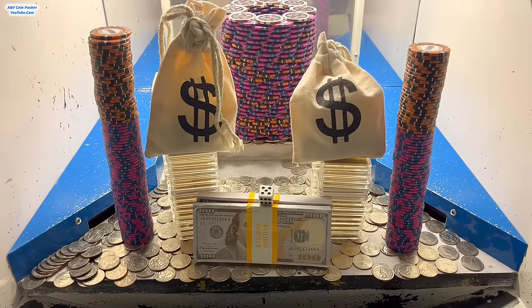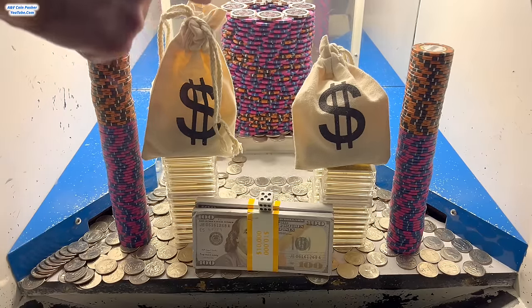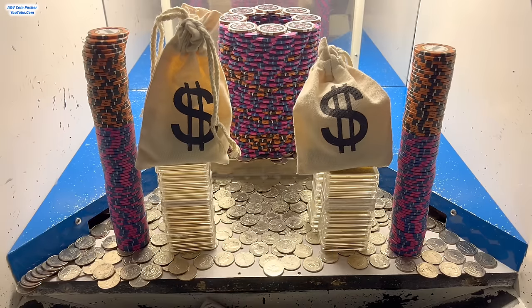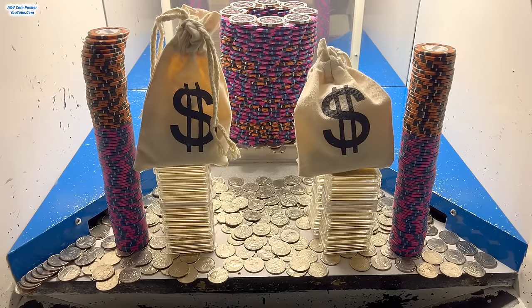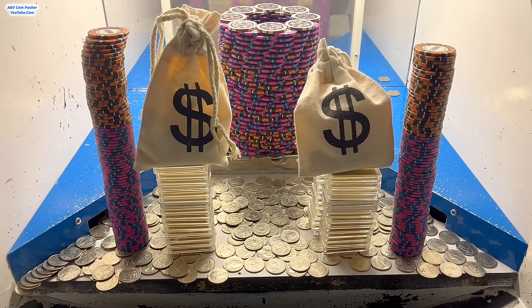That should be enough quarters to get all this stuff out of here. They've got a ginormous tower on the pusher — I'm assuming those are the remaining pyramid towers and that great big wall that was in there. Oh nice, we got both stacks of cash to go already, but they got stuck in the loot chute. The only problem with those stacks of cash is they tend to get stuck against the glass or in the loot chute super easily.